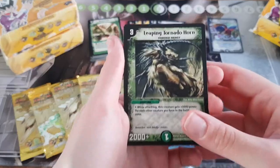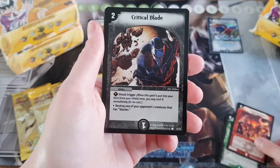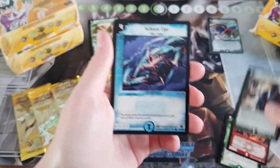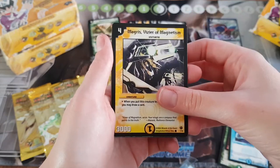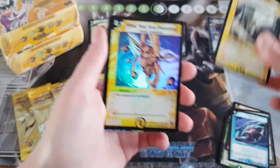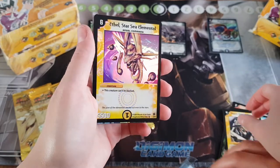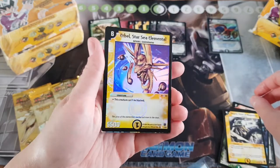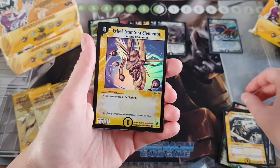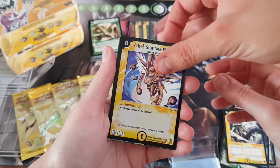Leaping Tornado Horn, Engineer Kippo, Critical Blade, Scissor Eye, Magris. Ethel Star — okay, so that's one of the very rares. That's good, and it's in mint. We've got a few of those — super shiny.